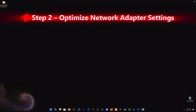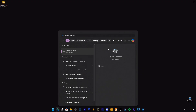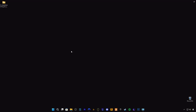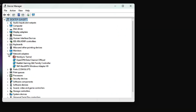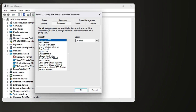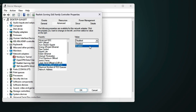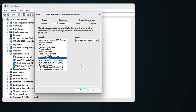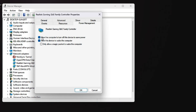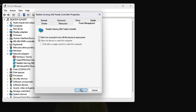Step 2: Optimize Network Adapter Settings. Your network adapter might have power saving or buffering features that increase latency. We'll disable those to make your connection faster and more responsive. Open Device Manager, then Network Adapters, select your active adapter, go to Properties, then the Advanced tab. Apply these settings: Interrupt Moderation — Disabled; Energy Efficient Ethernet — Disabled; Large Send Offload IPv4/IPv6 — Disabled; Speed and Duplex — 1.0 Gigabits Per Second Full Duplex. Under Power Management, uncheck Allow the Computer to Turn Off This Device to Save Power. These changes remove small delays in packet delivery and prevent ping spikes caused by hardware throttling.